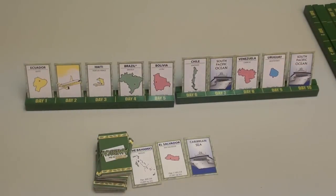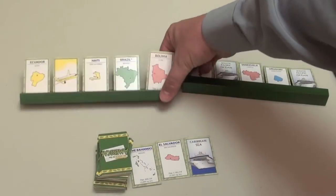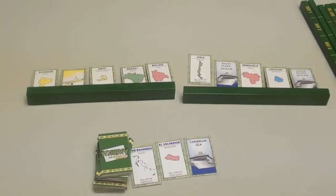You continue to do that until you get all ten in a row, at which point you flip them down so everybody can see them. Everybody checks to make sure that your trip is legit, and you win the game.